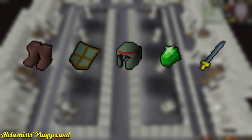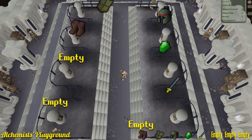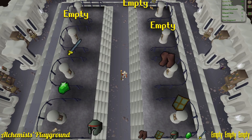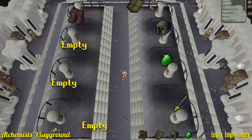Out of the eight cupboards there are five items: leather boots, an adamant kite shield, an adamant medium helmet, an emerald, and a rune longsword, with the remaining three cupboards being empty. The trick to quickly locating the item with the highest alch value, which happens to always be 30, is to memorize each item's location in relation to all the other items, because while the items do shift around, they always remain in the same sequence, so by knowing the location of one item, you can always know the locations of the other items.